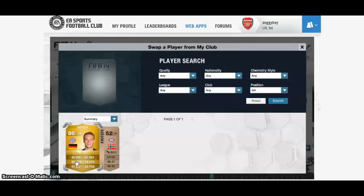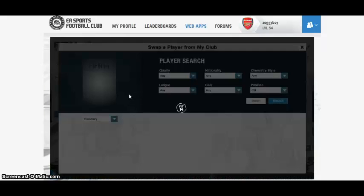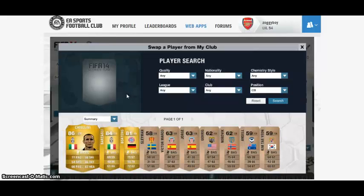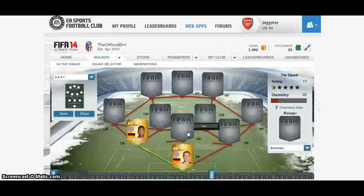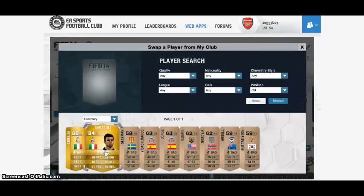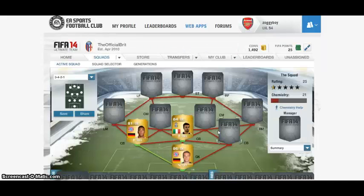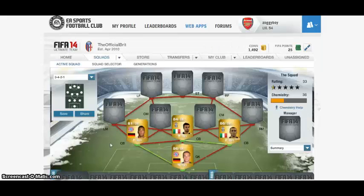In goal we have the legend, probably one of the best goalies in the game — Manuel Neuer, absolute tank in goal. Although if you saw the last video I uploaded yesterday, you'll see that sometimes he fails a bit, but that's just EA sort of screwing you over. Left centre back we've got Boateng — great link, same team, same country, perfect chemistry link. In the centre we're going with Barzagli, who's a good solid tank, and then another perfect chemistry link in Chiellini on the side. That's how we get such strong chemistry in this team, because of the perfect links around here that allow these guys to link up.